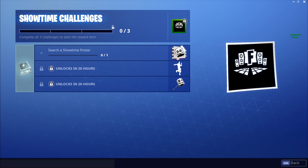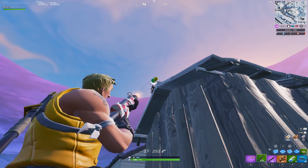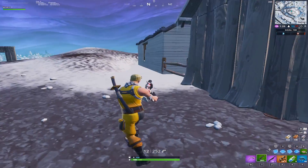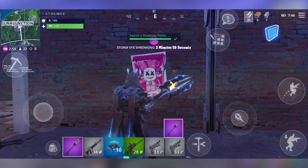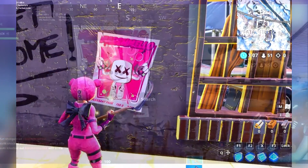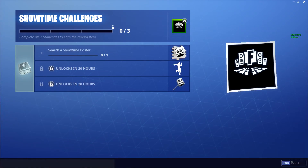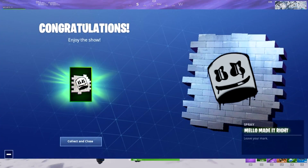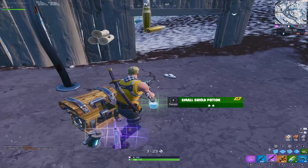Regarding the Marshmello event, the Showtime challenges are now out. They relate to Marshmello and you can complete them in-game right now. The next two parts apparently unlock tomorrow, which is interesting — two parts in one day. Today you can get the spray just by searching for a Showtime poster; there are tons of them around the map. Let me know if you've gotten the Marshmello spray from the first day of challenges.